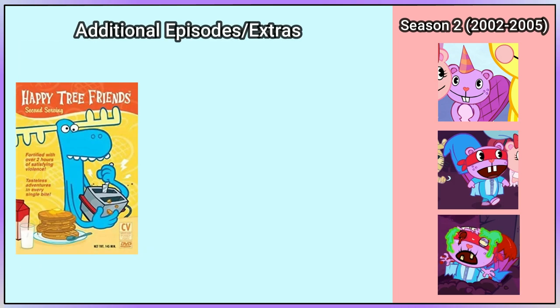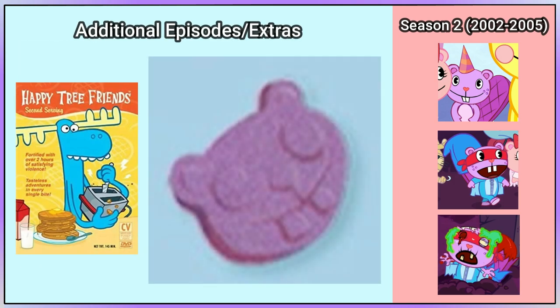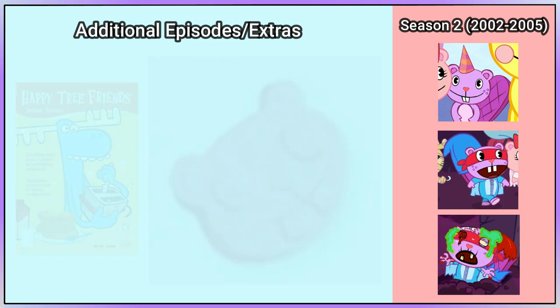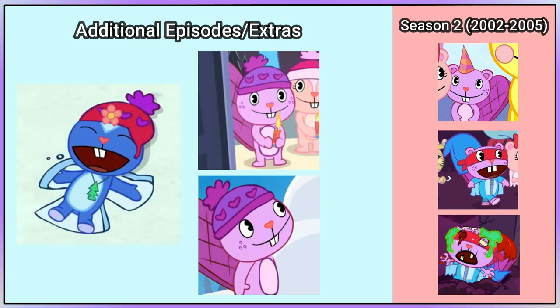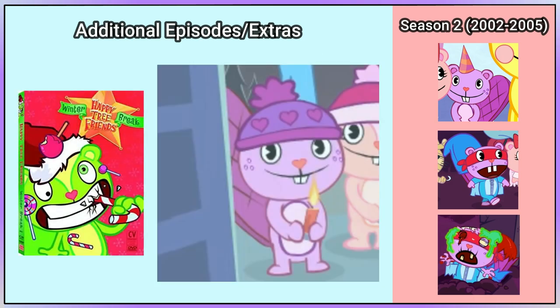In the second Servants DVD, Toothy's head is a vitamin tablet. In Kringle Caroling and Frosty Kringle, also known as Ski Kringle, Toothy is wearing a purple hat with a heart, which looks a lot like Petunia's hat in Snow What That's What. In the Winter Break DVD, Toothy returns with this hat 5 more times.